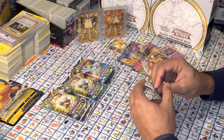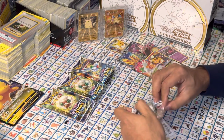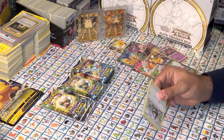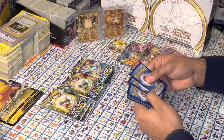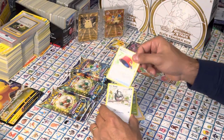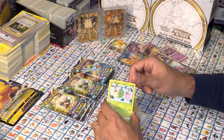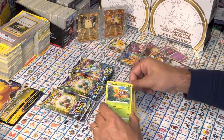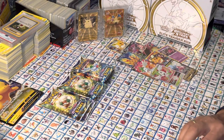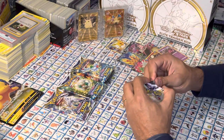Moving right along — a couple of Full Arts, a couple of Vs, one VSTAR, one VMAX. Next pack: Energy, Trainer, Exeggcutor, Trainer, Starly, Riolu, Sawk, Wormple, Fraxure again, and a Manaphy, which is a non-holographic rare. Sorry about that.